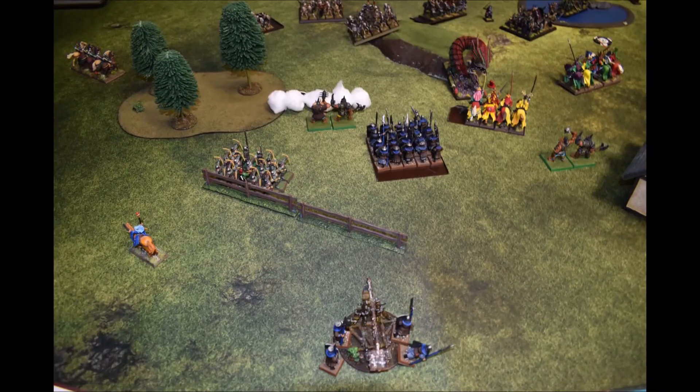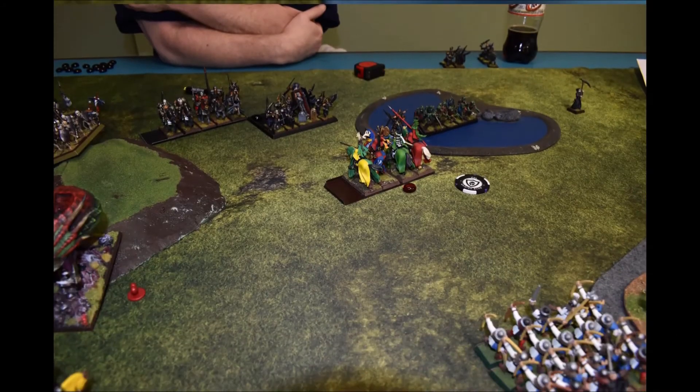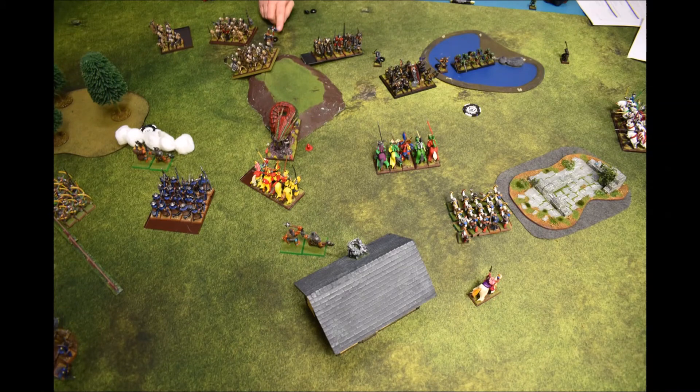He keeps putting out smoke — now the smoke is much smaller so he can only see a limited part of the field. The unit on the far right and the ogres toward the center have come up. He tried to activate the barrow worm and I think rolled a one or two, so it disappears — anytime you try to activate it and fail with the spell version, on a one or two you fail and it goes away.